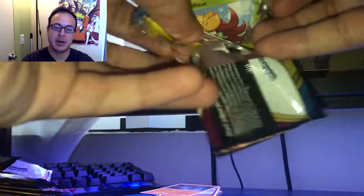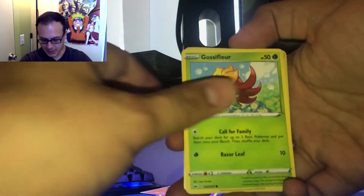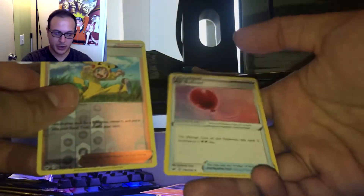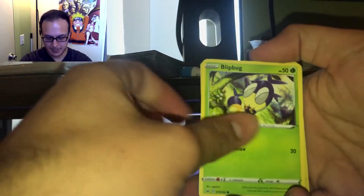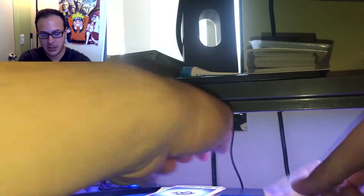You guys are like, how is he going to be buff if he can barely open a dollar booster? Gossifleur, Poké Kid reverse, and an Air Balloon. I don't know why these give me so much trouble — they do it on purpose. Blipbug, Sandaconda reverse, and a Metal Energy.